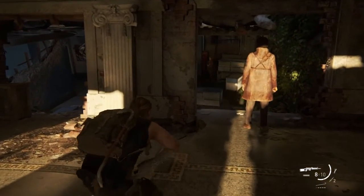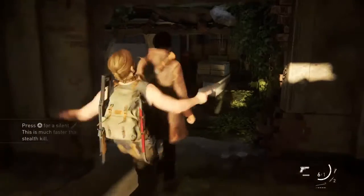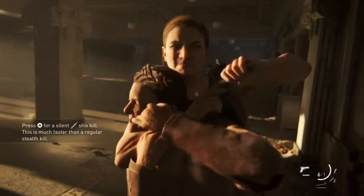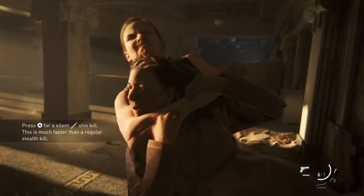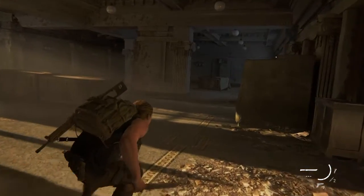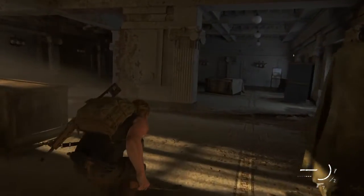First of all, hide behind that pole. Don't go too early, because a guy on the other end walks past and he'll see you. When they walk past, then you can take this lady out. She'll drop a heavy melee if you want to pick that up if you haven't already got one.